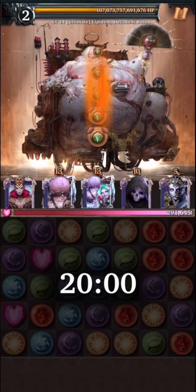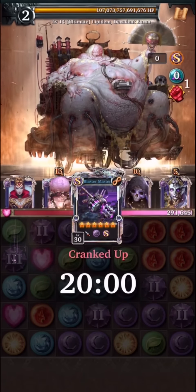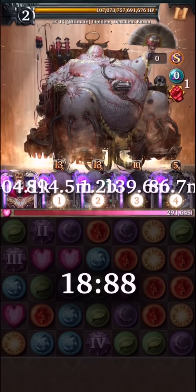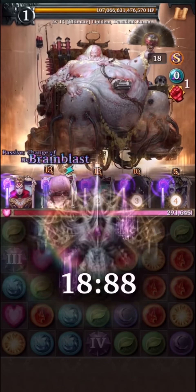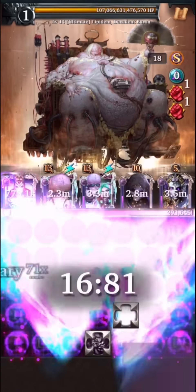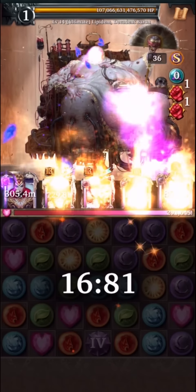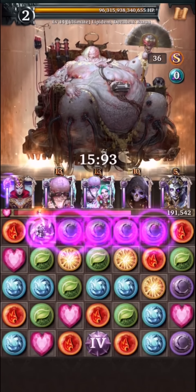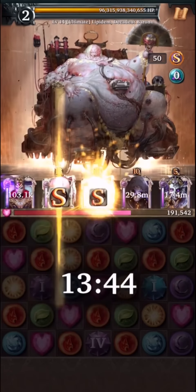When dealing with an ultimate boss, there are a few things you have to consider. The first is that you only have five minutes to try and take down a boss with enormous health — in this case, 107 trillion at level 14. The second thing is the boss will start dealing a lot of damage, more than 100,000 at this level. Having the Wicked Queen serves the purpose of keeping you alive long enough so you don't die quickly and have to restart over and over again, which takes time.